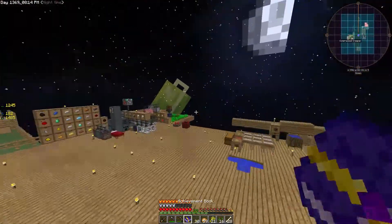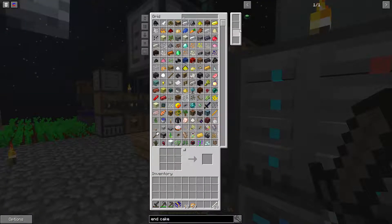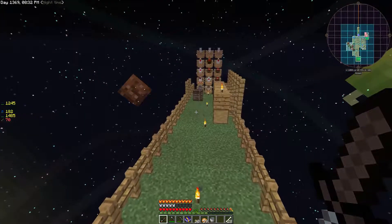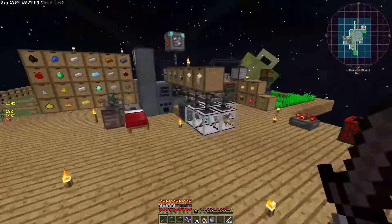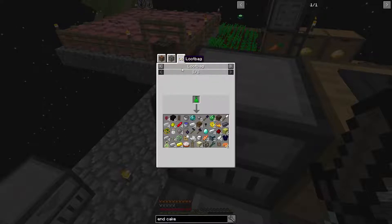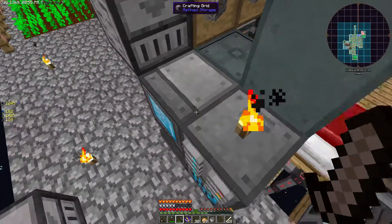What about the end cake? I need enderpearls — just eight eyes of ender and a cake. I don't think I have any wheat. My problem now is milk. From cow essence and loot bags from the uncommon ones. I have a cow somewhere — I have a cow chunk.